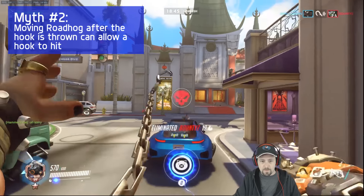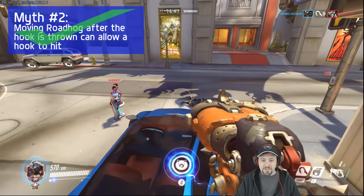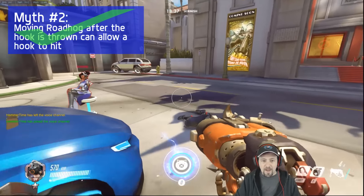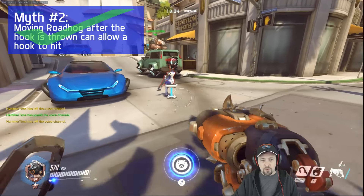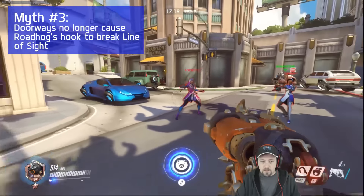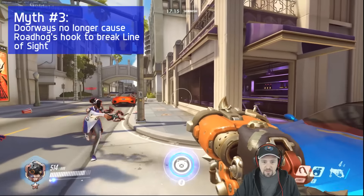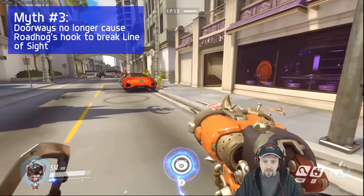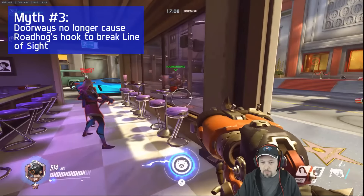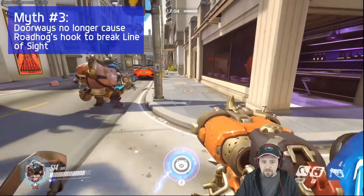If I move my line of sight up after the hook has been thrown, it can help me catch a target that potentially I couldn't catch before. The idea here is we're going to try jumping into the doorway. If you guys see what I'm doing — if you jump in like this toward the teleporter, I'm going to try to catch you before you get into the door and we're going to see if we can break it.